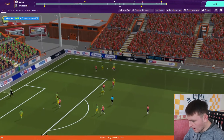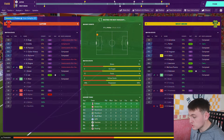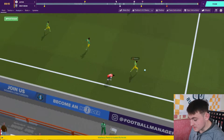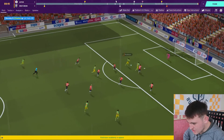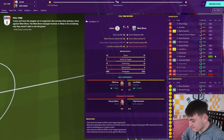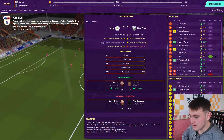A West Brom player gets a second yellow card - sending off! West Brom are down to 10 men. Can we take advantage and score? Vickers gives it to Richards, crowded by three players. Then Robinson gets a great save from Sluga. Sluga's kept us in so many games. It ends a draw. I take that - West Brom are a very good side but we should have taken advantage of them going down to 10 men.